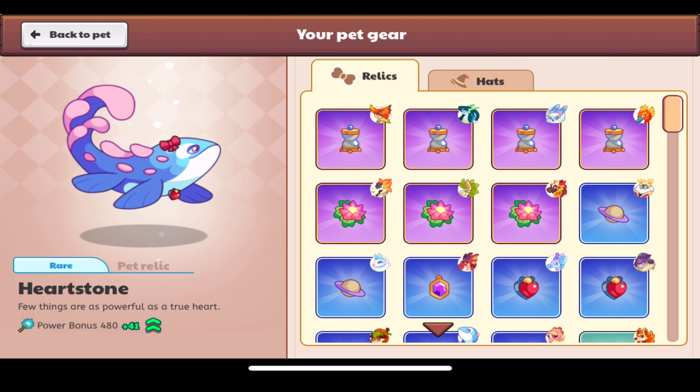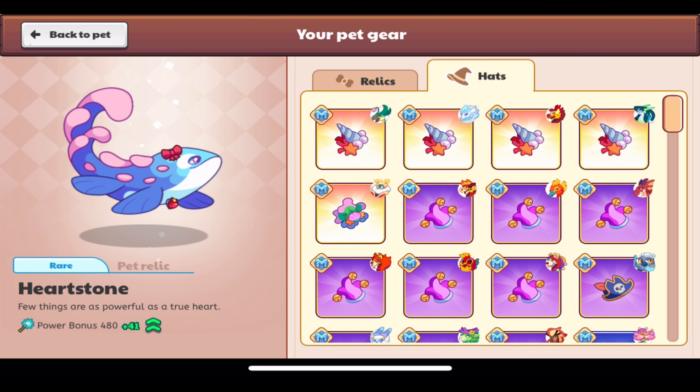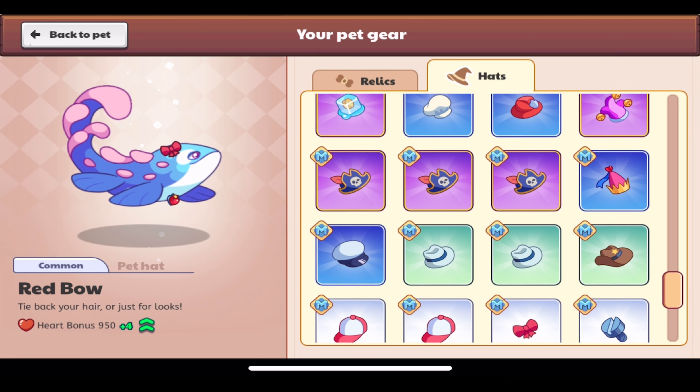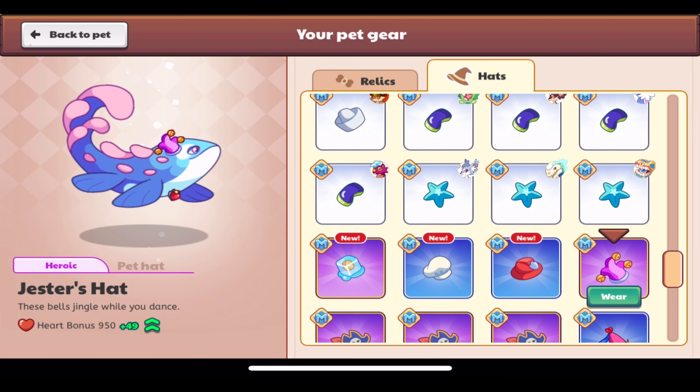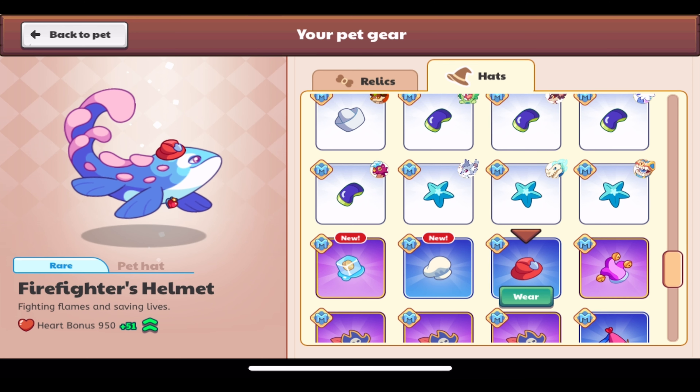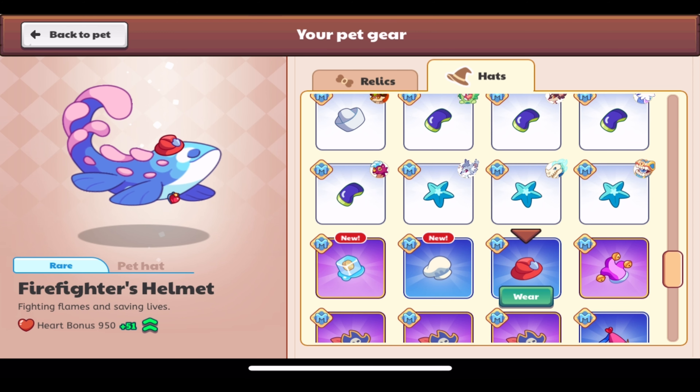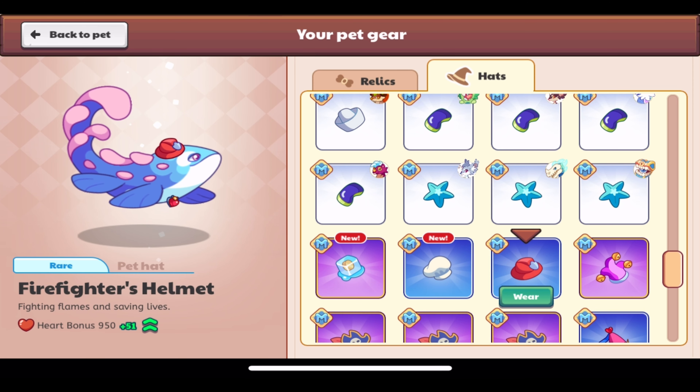Let's use Fathom and put some of these on it. Let's find the Firefighter's Helmet first. It's a rare pet hat — 'Firefighter's Helmet: fighting flames and saving lives.' It's new like all of these are. It has a heart bonus of 51, and it's members only, of course, like all pet hats. It looks really cool.